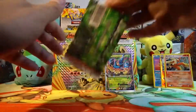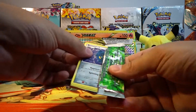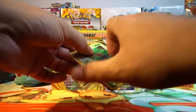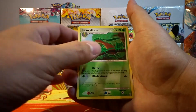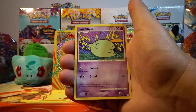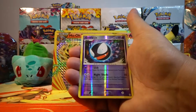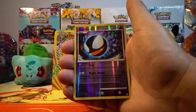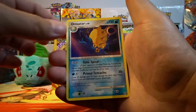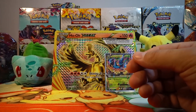This is the Platinum Arceus pack. We have Grovyle, Expert Belt, Wormadam, Bronzor, Gulpin, Treecko, Cherubi, Rattata, a Reverse Holo Gastly, and our rare of this pack is an Armaldo non-holo rare. This, to me, is garbage.